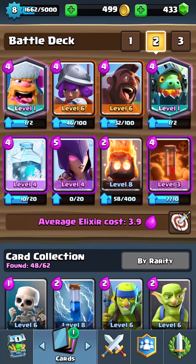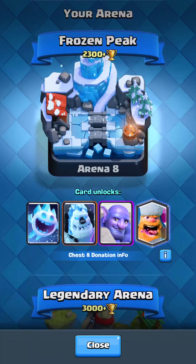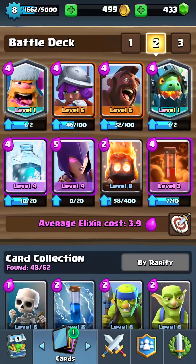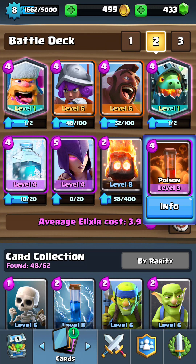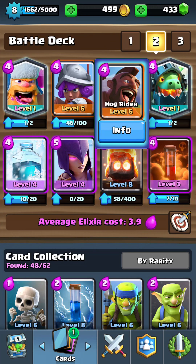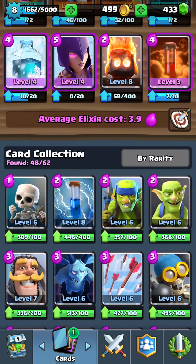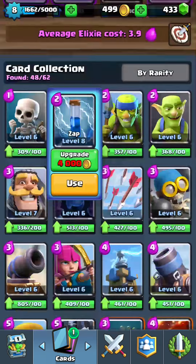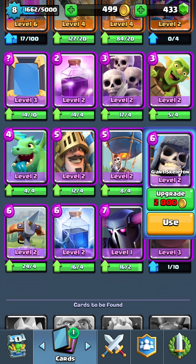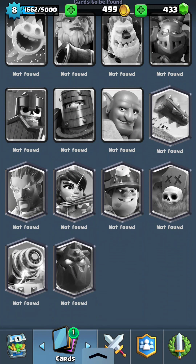The deck I used to push from Arena 6 to Frozen Peak - screenshot it right now, it's a 3.9 elixir deck. I have Freeze at level 5, Witch at level 4, Poison at level 4, Inferno Dragon, and Lumberjack as my two legendaries. My Hog Rider is 32 out of 100 for level 7, Musketeer is 46 out of 100. I also have Baby Dragon, Prince, Balloon, Giant Skeleton, Lightning Spell, and PEKKA.